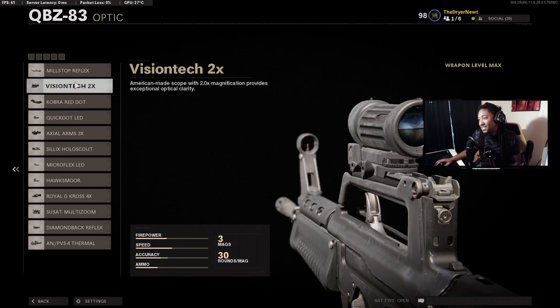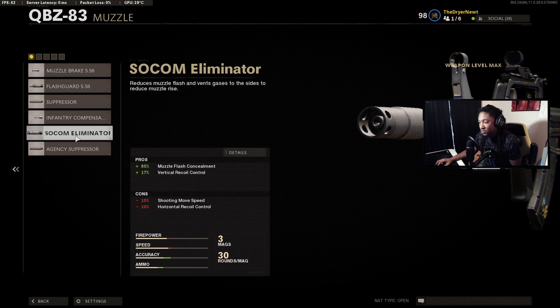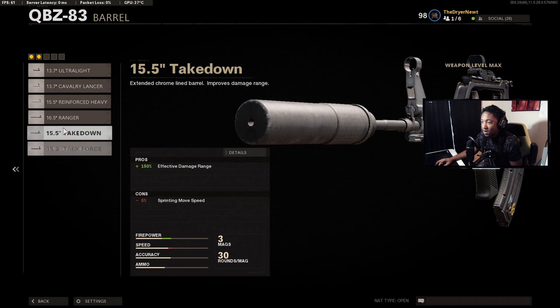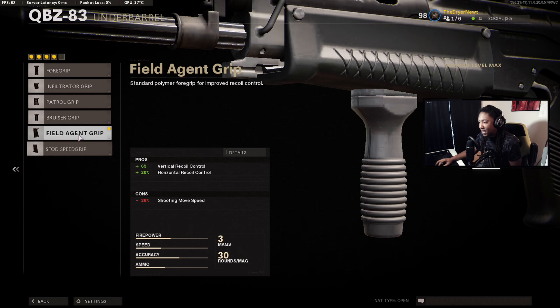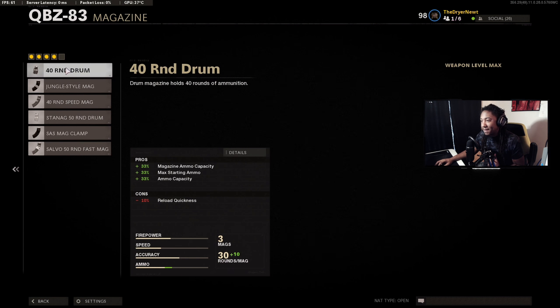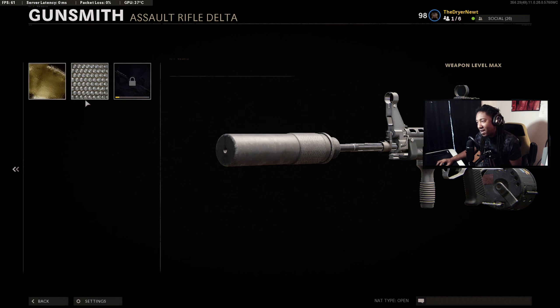The QBZ is an awesome gun — really love it, but the iron sights aren't great so we'll put an optic on. For the muzzle, we're going to put the Socom Eliminator, though you can actually switch it out for the Agency Suppressor. Between those two, one or the other is a must, but the suppressor hurts your bullet velocity, so if you run it you'll want to add a barrel. Then put on the Agent Foregrip to help with horizontal recoil, and build around that. For the magazine, we're putting on the 40 round drum. That is the QBZ class setup.